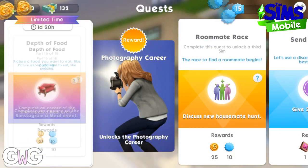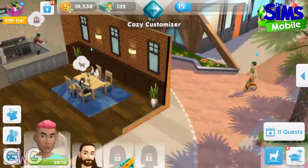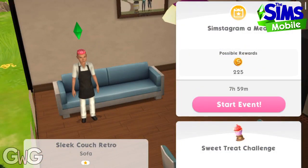Part 16: complete an encore of the Simstagram 'a meal' event. You could probably just click on something at the restaurant to get it, but I'm going to go back to the sofa and click on it from there.